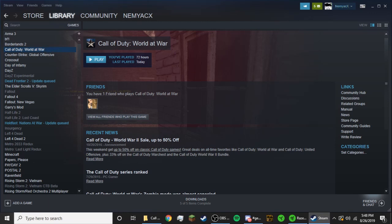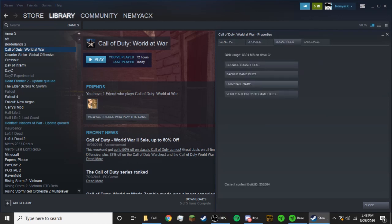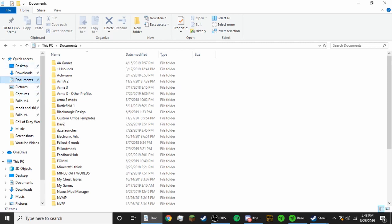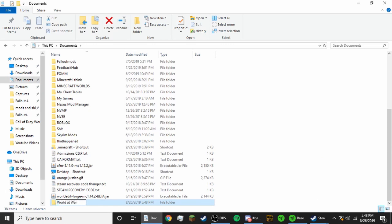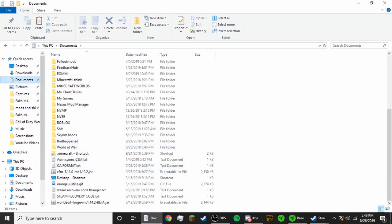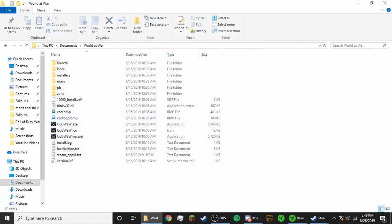What you do is right-click the game and go to Properties. Do not verify the integrity — that's useless. Click Browse Local Files, and it'll take you to the Steam folder. Then go to Documents or somewhere and make a new folder, call it something like 'World at War.' Go back to the Steam files, select all the files, cut them with Ctrl+X, go into your new folder, and paste them there.